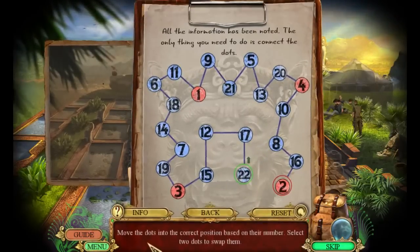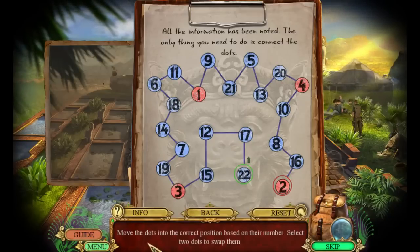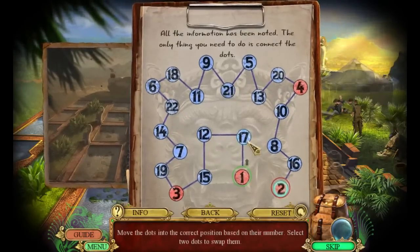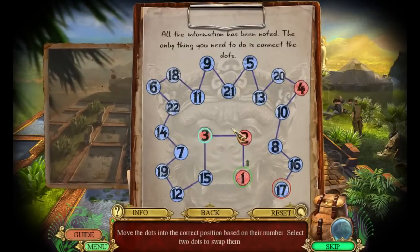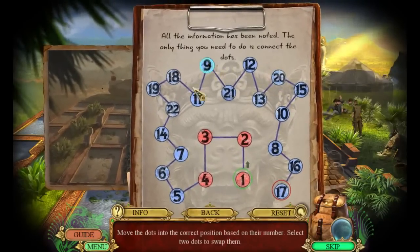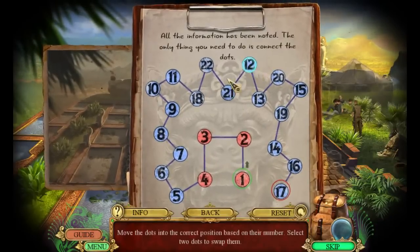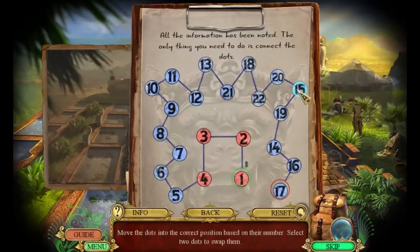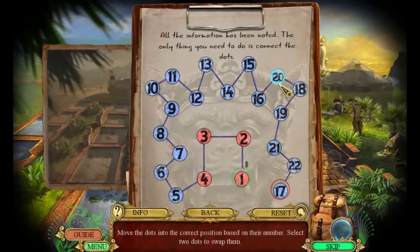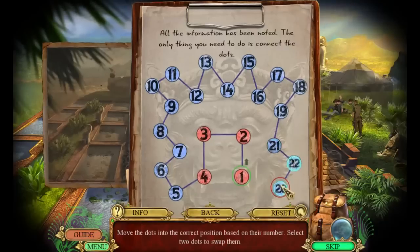Okay, information — what are we doing here? Move the dots into the correct positions based on their number; select two dots to swap them. Oh boy, this is good — it'll just mostly take a while. Oh, I can just skip over — oh hello, awesome! I don't know if I'm doing this right but we'll keep on trucking and see if this works out. You folks have another idea of how I'm supposed to solve this, feel free to shout it out. I'm just a little concerned that this is a red one over here, but we'll find out.